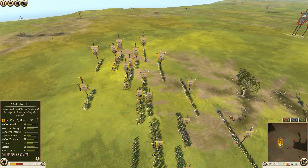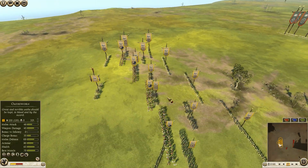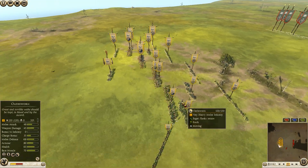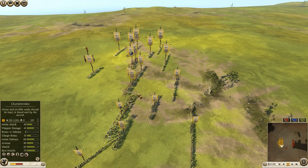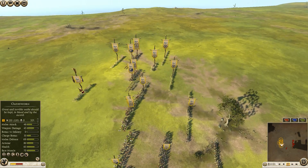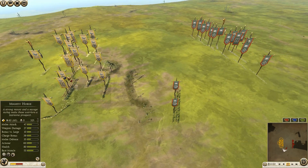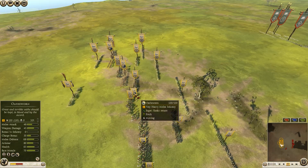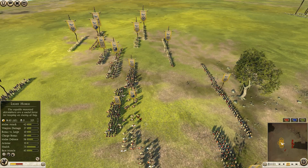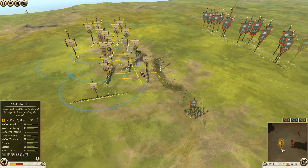He also has an Oathsworn Strategist General, so 5 Oathsworn and 2 Celtics and a Fierce Sword. This is a very, very strong contingent by Nervii. I think he should have brought another Celtic instead of the Fierce Sword, and could have upgraded the Light Horse to Mighty Horse — but still, very, very strong build.